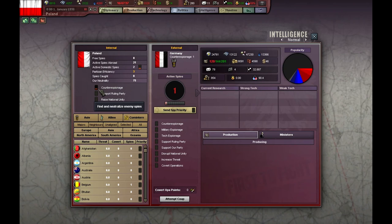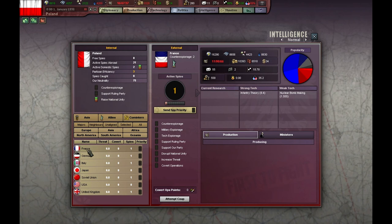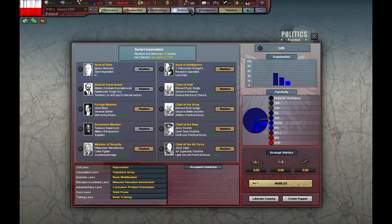It's time for the intelligence screen. We start with a national unity of 69, which is not enough to implement all the better laws, so I'm going to give priority to domestic spies until we have a national unity of 80. As usual I'm going to try to steal technology from France and the UK, but I don't think we are going to steal many techs — I'll talk about it later on.